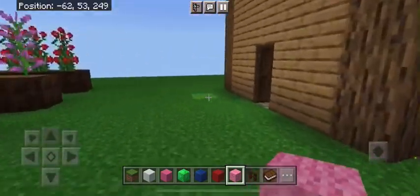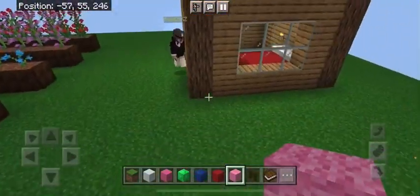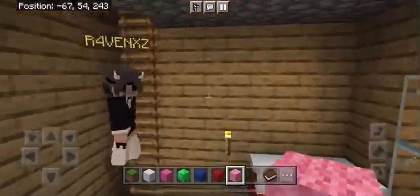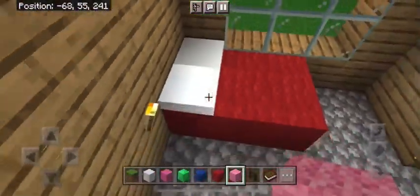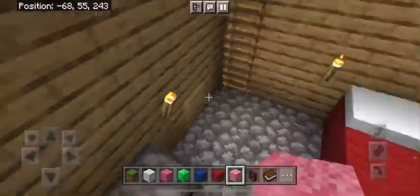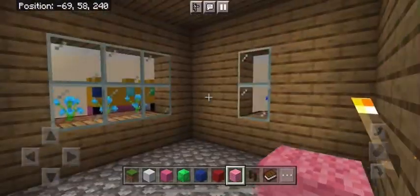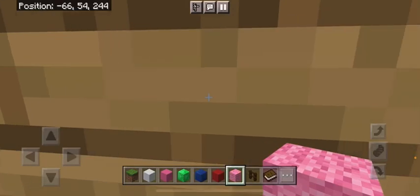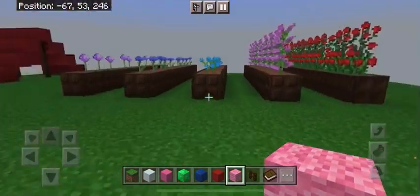This very standard house — kind of boxy, just got some flowers on it. A bed made out of wool and snow, because they don't have beds. And honestly it's kind of barren, because they also don't have armor stands or armor, so I just didn't think it was necessary to put anything else in the house.